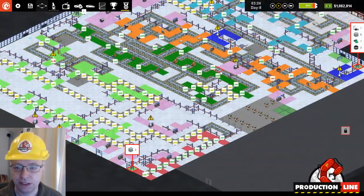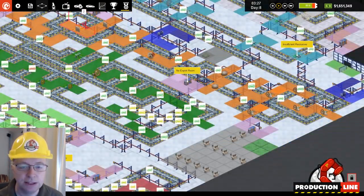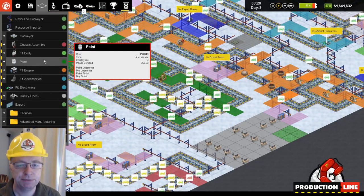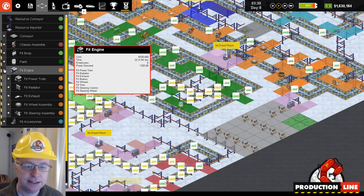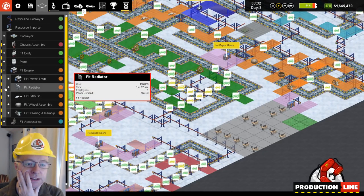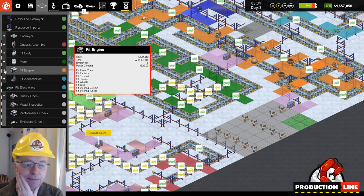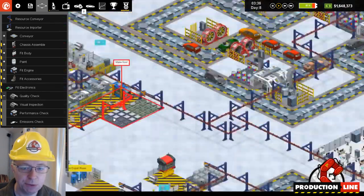I changed some of these colors when you zoom out, because some people were saying they couldn't tell the difference between some of them if they were colorblind, so some of those have changed. They match up with this stuff here as well. Anyway, more animation is coming, we have airbag stitching, and we will have airbag assembly as well. We also have scenarios.